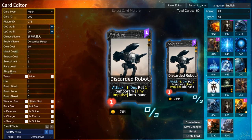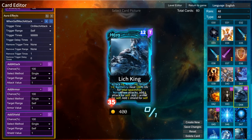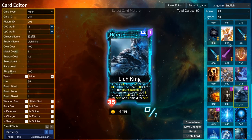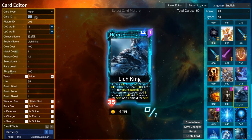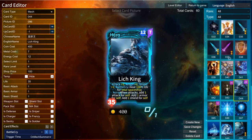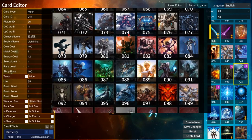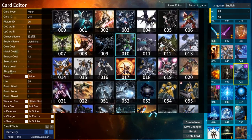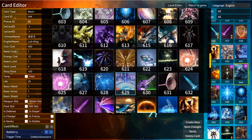First, we find the Lich King — it's too powerful now. Let me introduce the card editor to you. This is the card editor and you can edit every card here. The left panel has the basic properties of the card, including card type. This one is soldier. If you click soldier, you can change the Lich King to soldier. On the right panel, there are all the cards. The picture ID is the picture used for the card — you can change any other one to replace it. I have prepared several hundreds of pictures here.